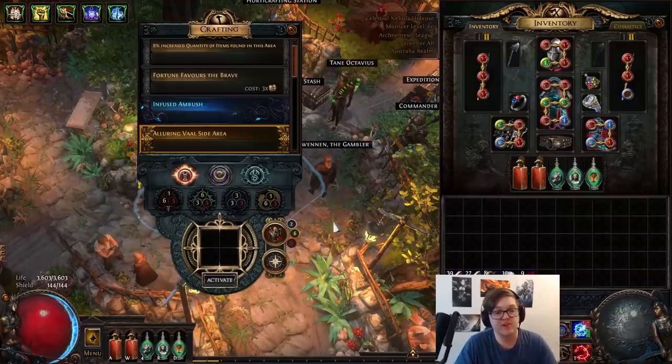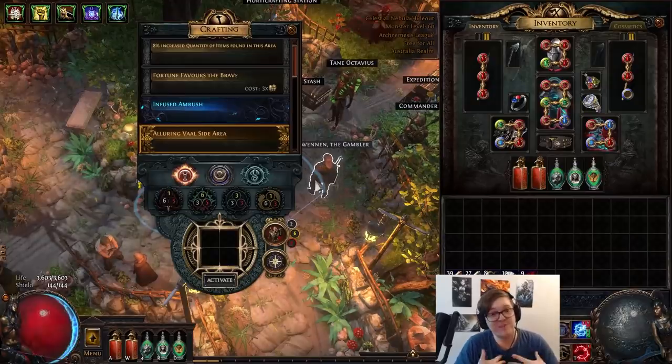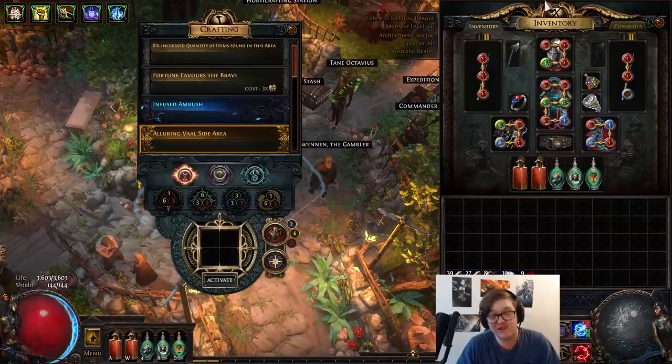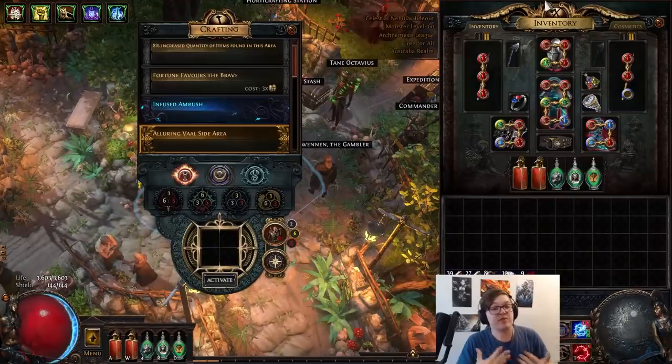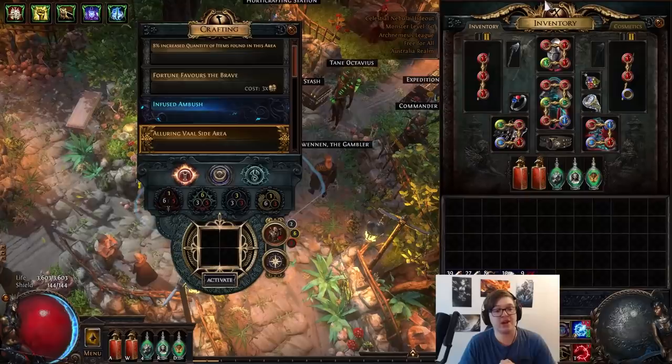After you encounter these T14 bosses and take them down, you're going to have a pretty good time. If you fail — like me, I had quite a few issues with the Black Star early on with my Corrupting Fever build due to not having very good gear — all you have to do is run another map of the required tier with that influence again, and it's instantly going to drop you another invitation straight away. Unlike the Conquerors, you gain instant access. It's not punishing at all. You can fail it three times and just run three more T14s.